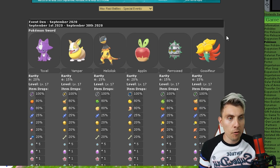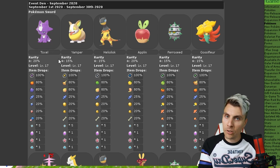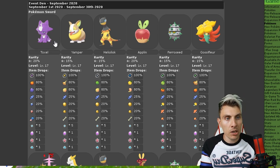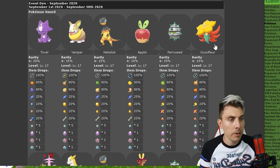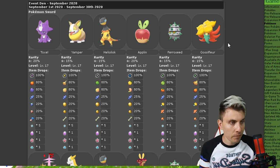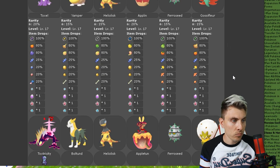For the one-star raids, for those just starting out in the game, you're going to have access to Toxel, Yamper, Helioptile, Applin, Ferroseed, and Gossifleur. Those are your one-star raids.